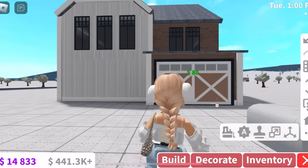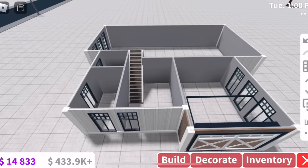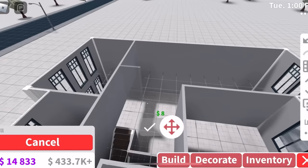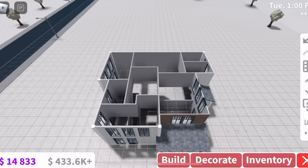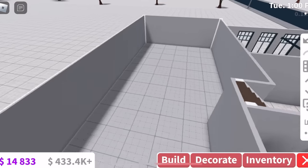I didn't want to put you guys through the pain of the rest of the windows, so I just sped it up. Now we need to go inside and sort out the upstairs layout. I'm going to try and make it a realistic house, not too big. What we've got going on here is: kids' bedroom, bathroom, bedroom, bedroom, bathroom, closet, bedroom, hallway. First room I want to do is the kitchen.